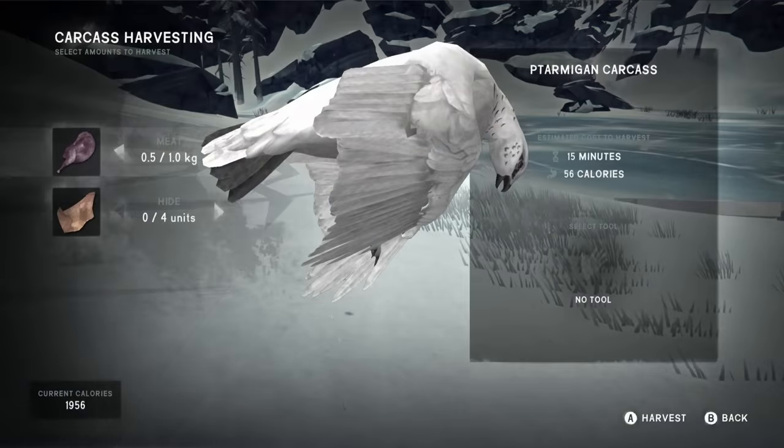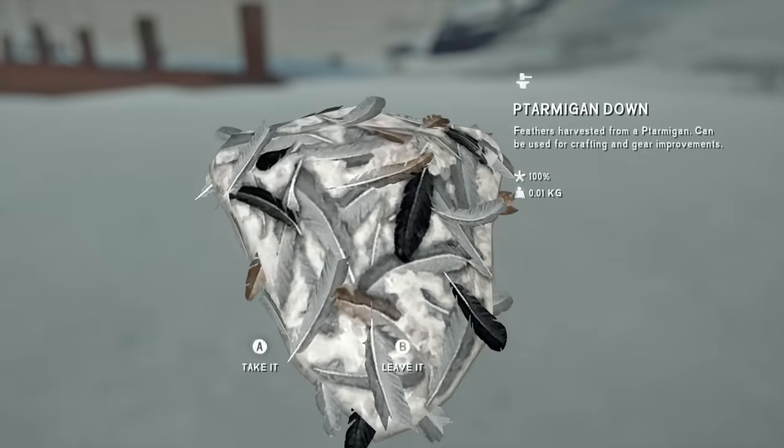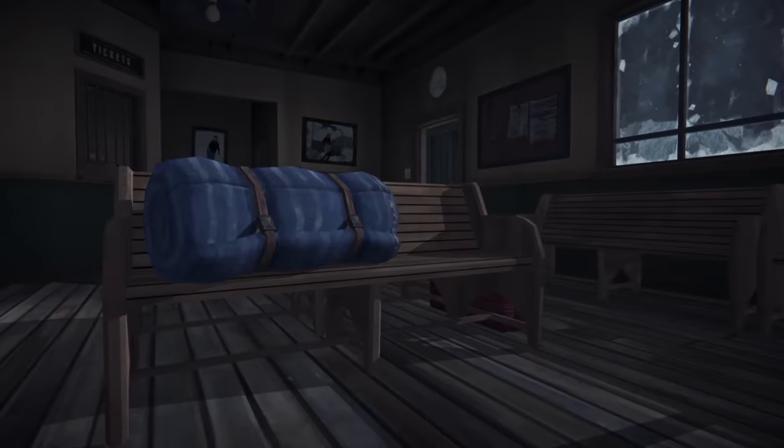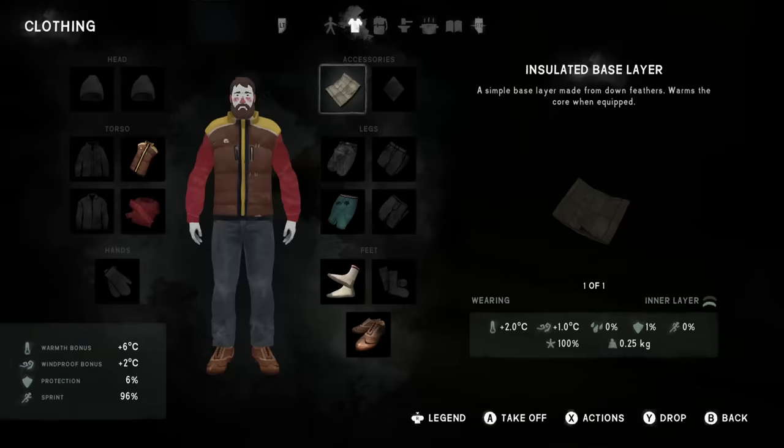You'll be able to get meat from the ptarmigan, but you'll also be able to collect their down, which allows you to craft a couple of new items: an improvised down bedroll, which is a cosier version of your usual bedroll, and an improvised insulation, which you can equip as an accessory to add an extra layer that boosts your warmth.